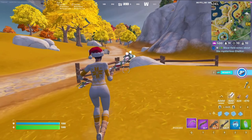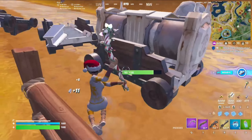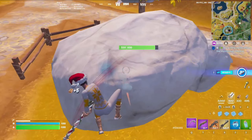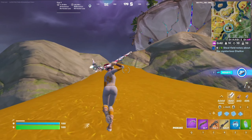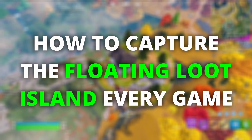A really big feature of Chapter 4's map is the floating loot island that pops up every single game. In casual games, it's really helpful for winning and getting good loot and eliminations. However, in competitive, it's way more important because pretty much whoever gets the loot island has a drastically higher chance of winning. Today I want to go over exactly how you can capture this island pretty much every single time and how you can benefit from all its attributes.